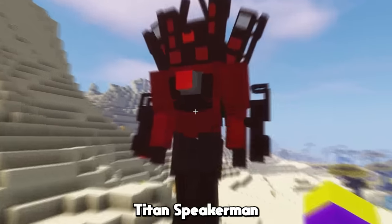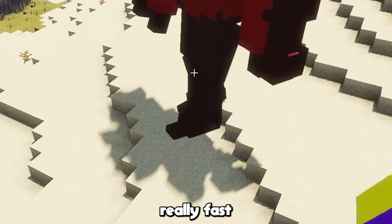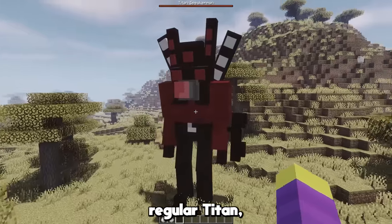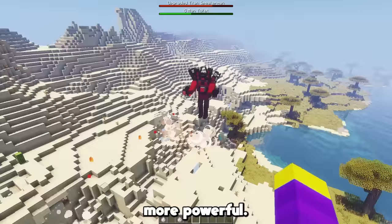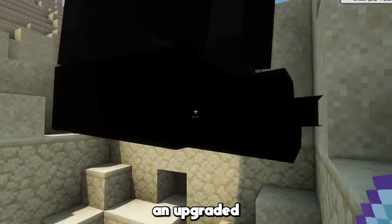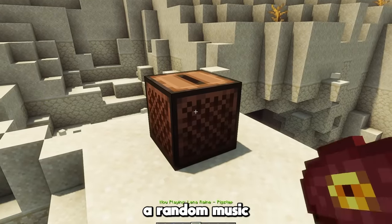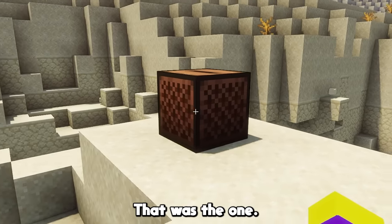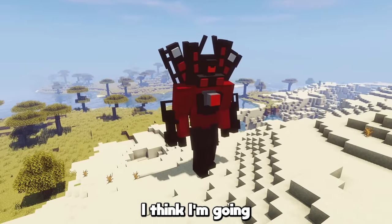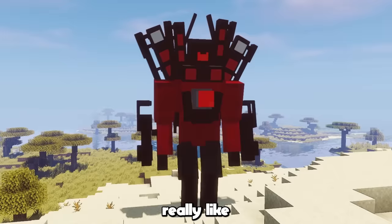This is the upgraded Titan Speaker Man in game — this guy is actually massive. He's also moving really fast, and I'm not quite sure how that happened. The upgraded Titan Speaker Man is pretty much the same as the regular titan, except he's way more powerful — well, he isn't actually that much more powerful, he just shoots faster. If you kill an upgraded Titan Speaker Man, he drops a Pigstep music disc — I just picked a random music disc for him to drop, and that was the one. But I don't think you're going to kill this guy, because he has way too much health. I think I'm going to give the upgraded Titan Speaker Man a 9 out of 10 — I honestly really like how he looks in game.